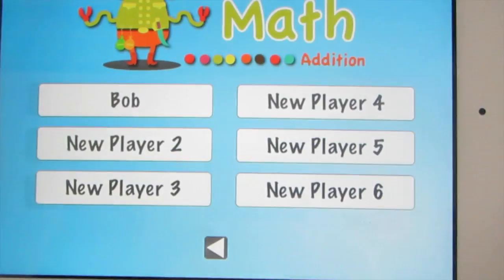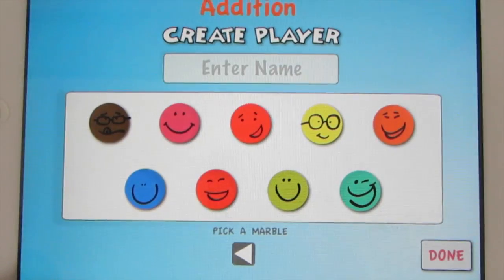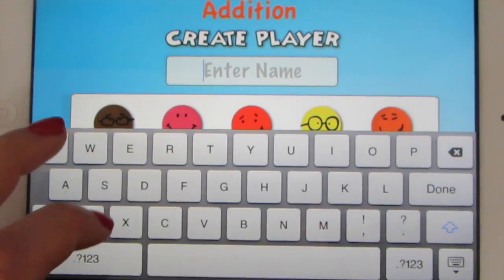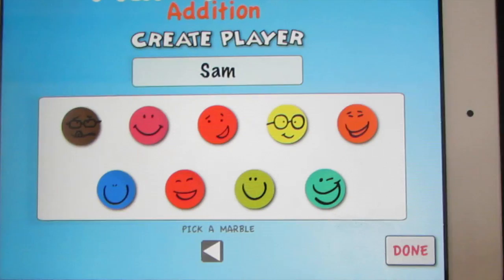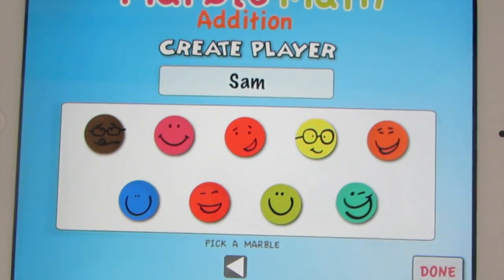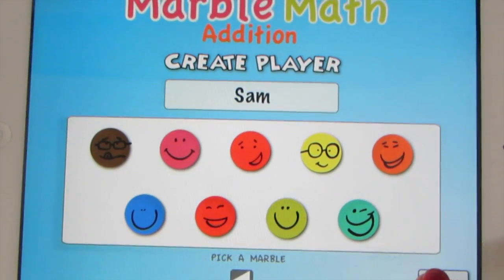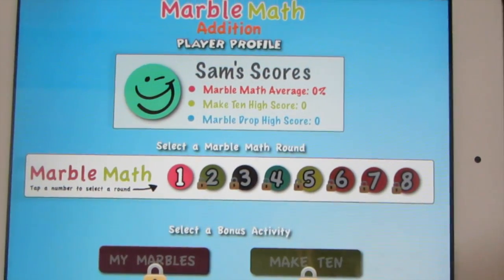You can add a new player by tapping new player and entering your name. Then pick a smiley face and press done. Pick your level — let's try level 1.